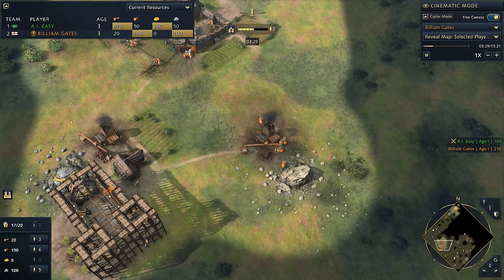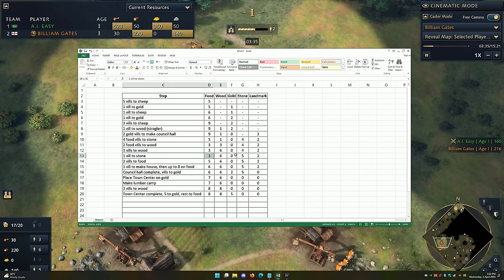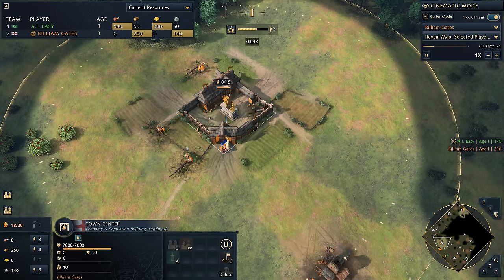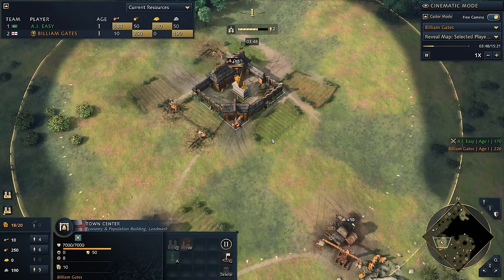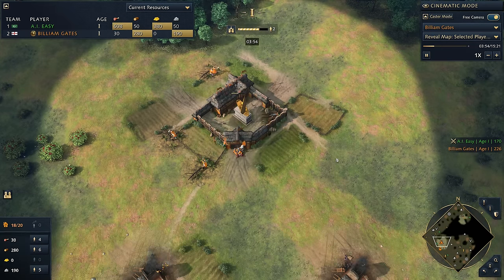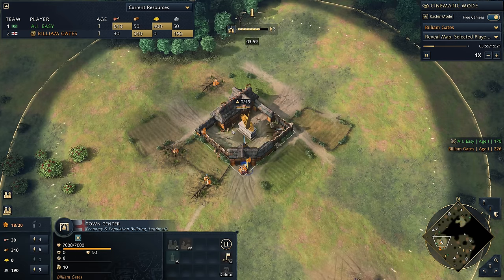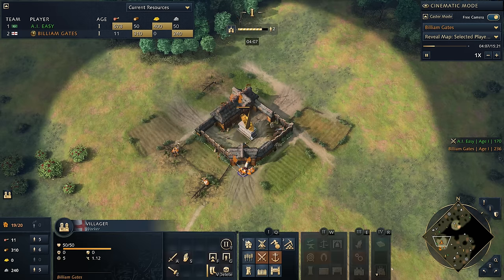We add a 5th villager onto stone, so we've got our 3-6-5 distribution. Then we add 2 villagers onto food to make sure we've got enough food income to keep training villagers. You will have to do some manual drop-offs — that's where you just take your villagers, tell them to cash in at the town center, and then get them back to work. If we don't do manual drop-offs here, we're going to be very delayed.